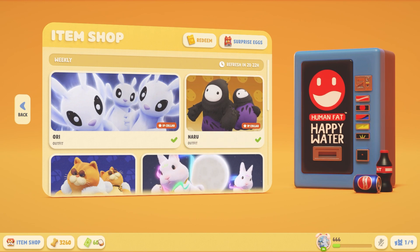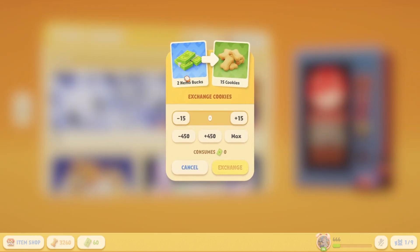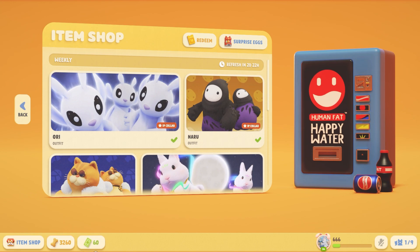And lastly, if you do have any extra Nemo Bucks hanging about, you can click on the cookies here and exchange 2 Nemo Bucks for 15 cookies each. Do the math — if it's worth it, you go for it. If you really desperately need something, I suggest this way. But if you don't, hold on to those Nemo Bucks because you can redeem them for surprise eggs, which is a lot better.